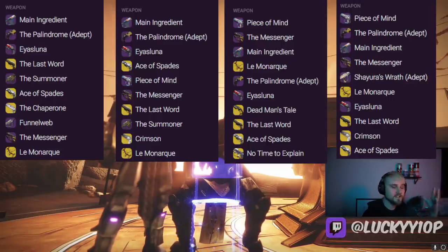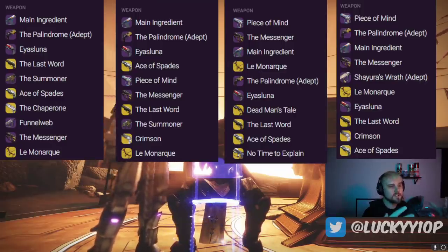We're now in a proper pulse rifle meta and the king of pulse rifles is Peace of Mind — this thing is melting faces and applying crazy flinch. We've seen pulse rifle metas in the past: remember the Hawksaw meta in D1? The Clever Dragon? There was even a Bad Juju meta at one point. Destiny 2 has had a whole slew of different metas — name some in the comments if you remember them.